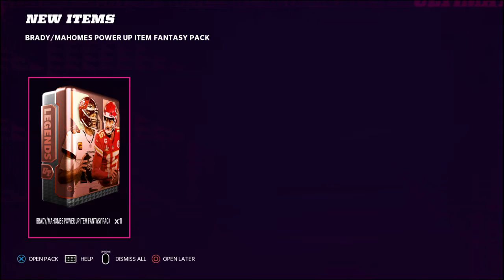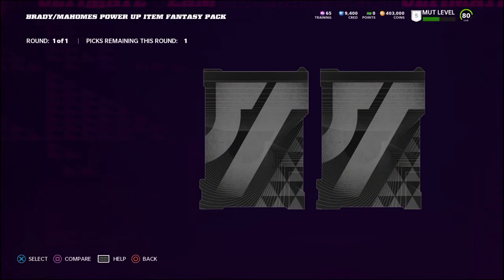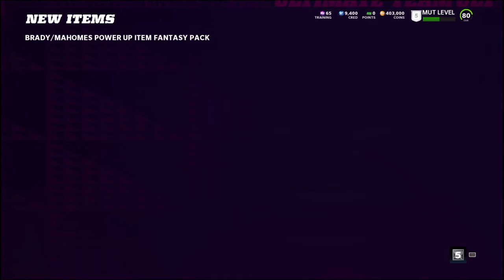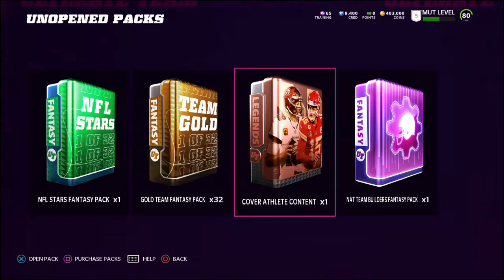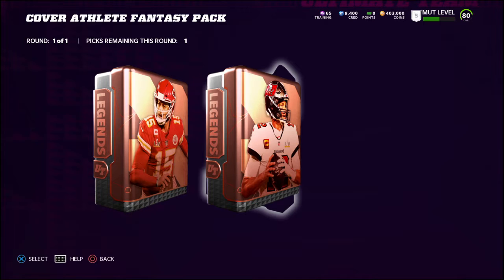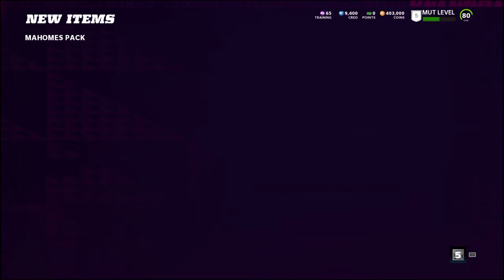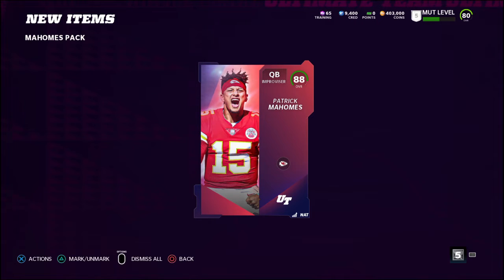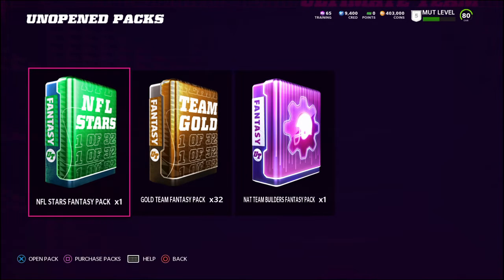Alright, power up fantasy pack with Patrick Mahomes and Tom Brady. I think this is just the power up item - yes, it is. I'm gonna take the Patrick Mahomes power up item. We're gonna get the elites version of those cards as well - you can take either Patrick Mahomes or Tom Brady, so I'm obviously going all Patrick Mahomes on these packs because he is clearly the much better quarterback of the two. That's what you get when you get the dynasty edition pre-order - the 88 overall Patrick Mahomes, who's gonna be inserted as my starting quarterback.